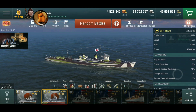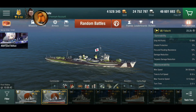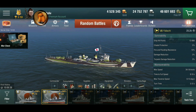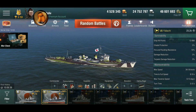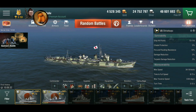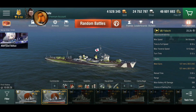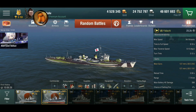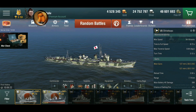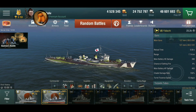First off, it does have fewer hit points than the Tech Tree counterpart. Not a big difference, but definitely a difference there. This is actually the smallest hit point pool of all Tier 7 destroyers, so don't get hit - it definitely dies easy if you don't get out of the way of incoming rounds. Same top speed, but the Yudachi does have a little bit slower acceleration, so it is not quite as quick.